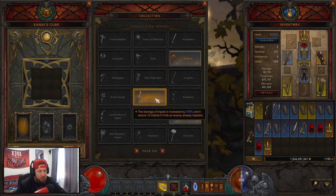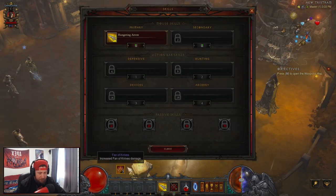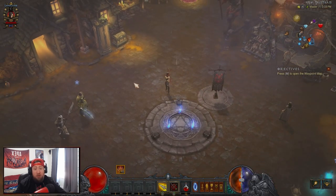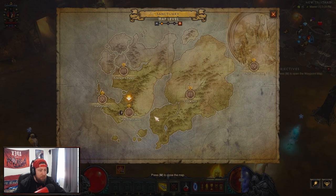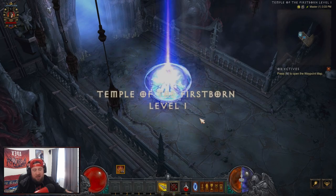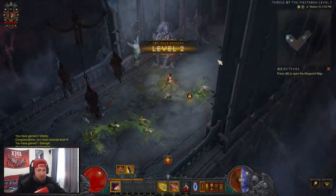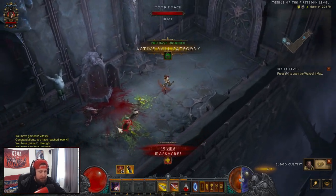That way you have Greenstone's Fan cubed, which is very strong. If you had gotten Krelm's Point that's great too, but since we're using a bow, Greenstone's Fan works perfectly with Fan of Knives. After this, you'll be destroying enemies at level 18-19. Go back to Act 2, head to the Temple of the Firstborn, and chain massacre bonuses all the way to level 70. With level 70 weapons, you deal a ton of damage and it doesn't matter — you'll just blast through.